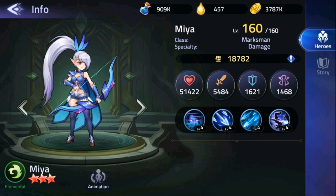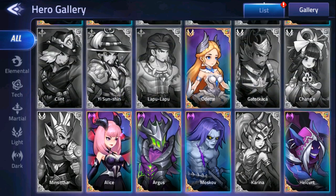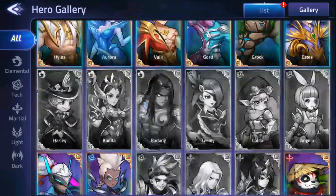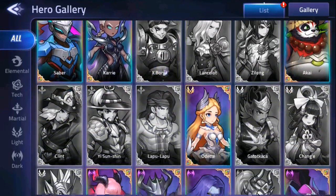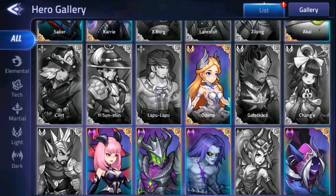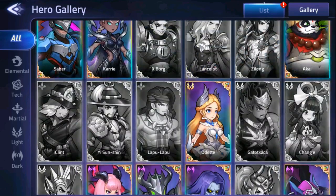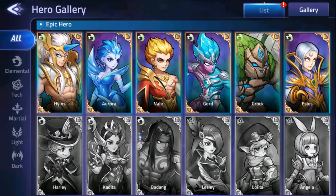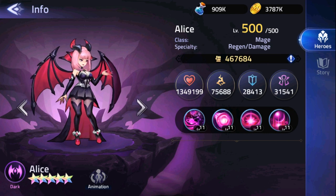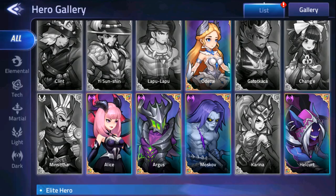Lastly, let's understand what an epic hero is — what most people call a Nat 5. Only certain characters fall under the Nat 5 category, and if you look at them in the gallery tab, you'll notice epic heroes are special for more than one reason. Epic heroes are always summoned as 5-star heroes, they always have better stats than 4-star or elite heroes, and they are the rarest in the game. If you have an epic hero, be happy — they are far superior and will help you progress faster.